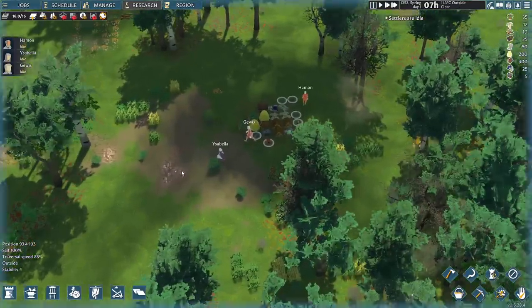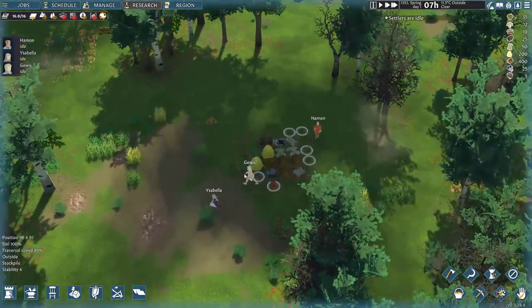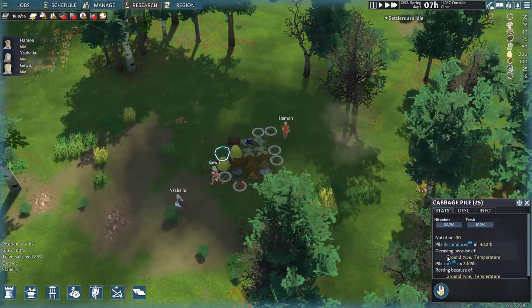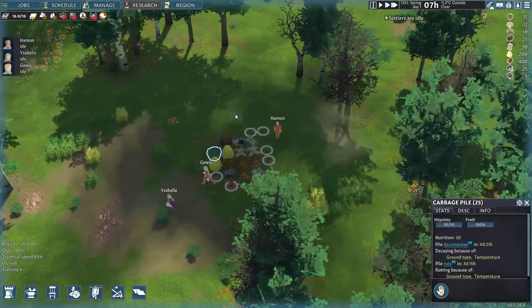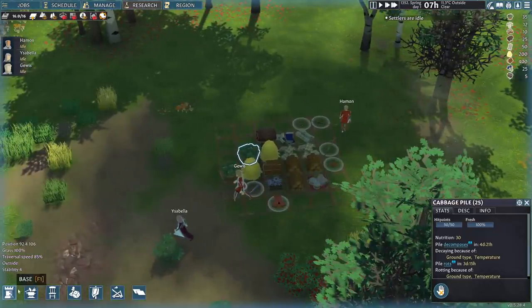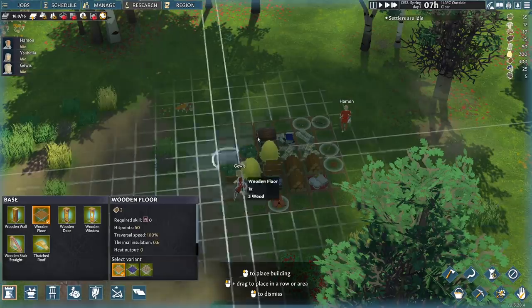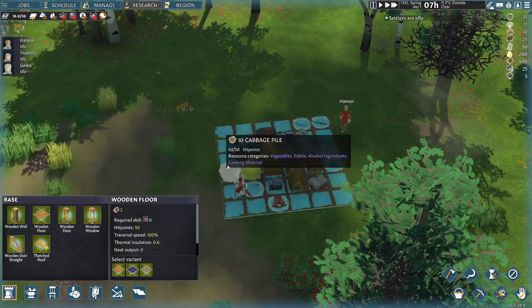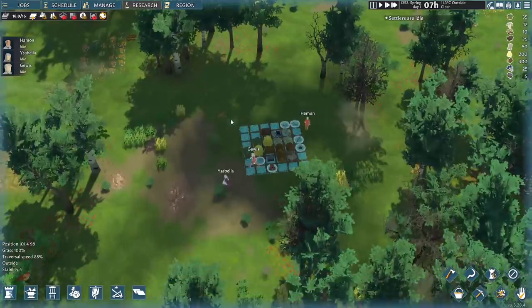We've got some salt over here, and then we've got some trees — probably we'll need some wood for construction. If I click on this cabbage pile, you can see this cabbage decaying because of the ground type and temperature. One of the things in RimWorld is things decay if they're not roofed. Here, as far as I can tell, it's not the roof so much but the flooring. So one of our first construction projects might just be to get a wooden floor — or we have wicker or limestone — underneath our stockpile. That'll help. There's also temperature which the veggies will rot from, but we're not going to be able to deal with that quite yet.